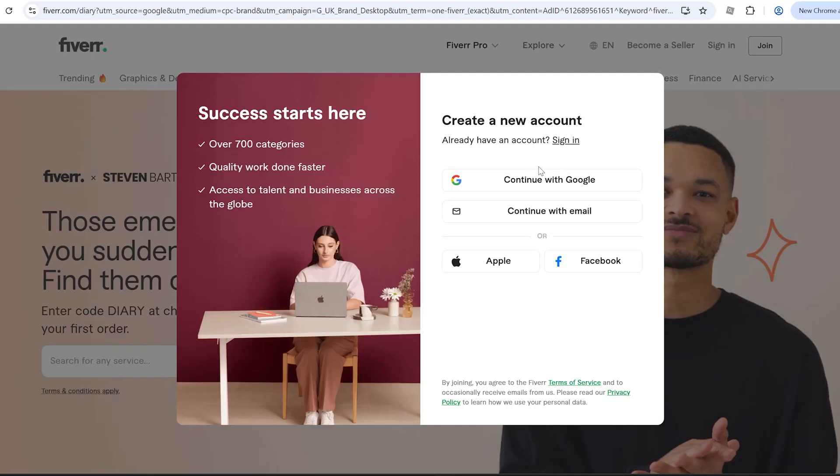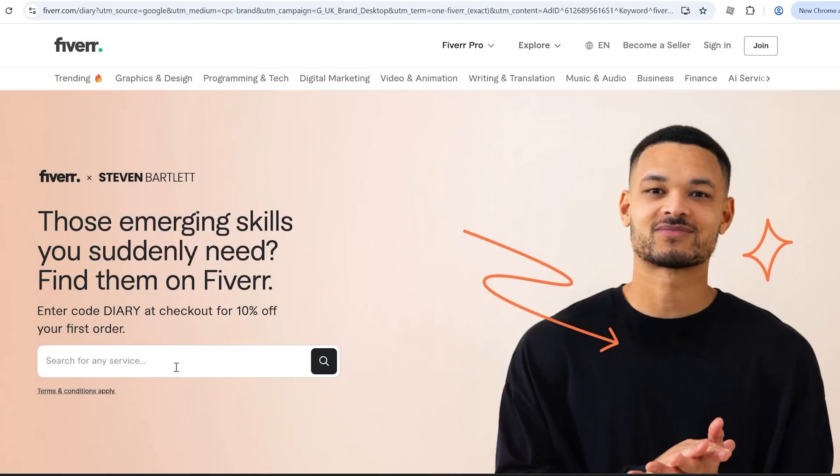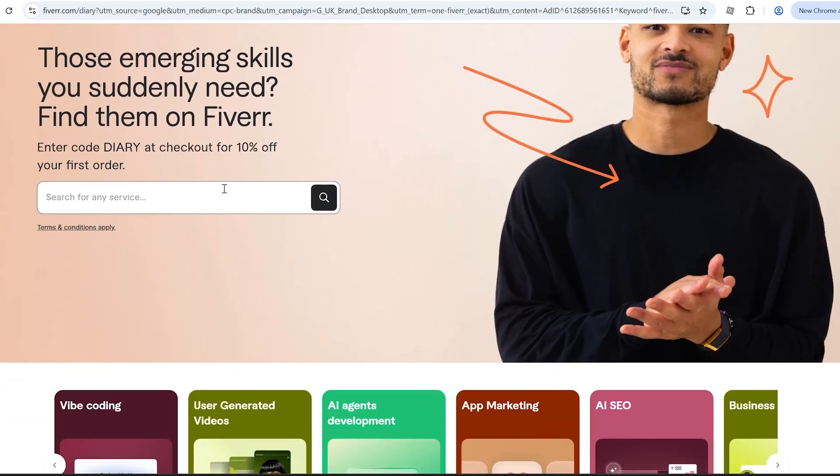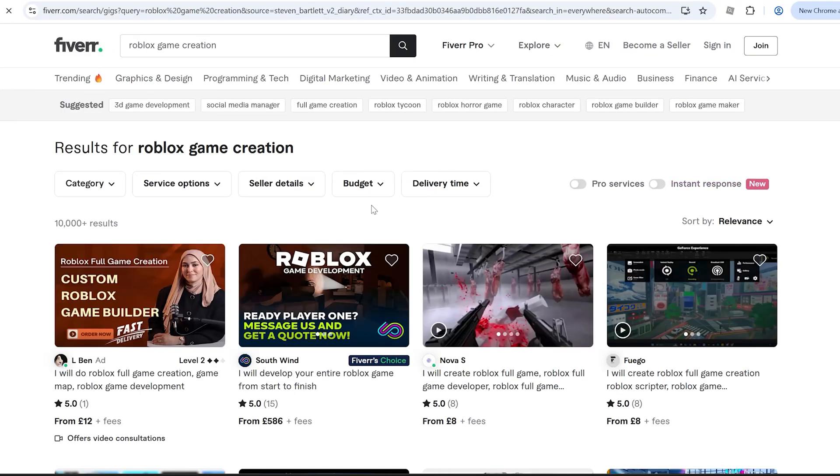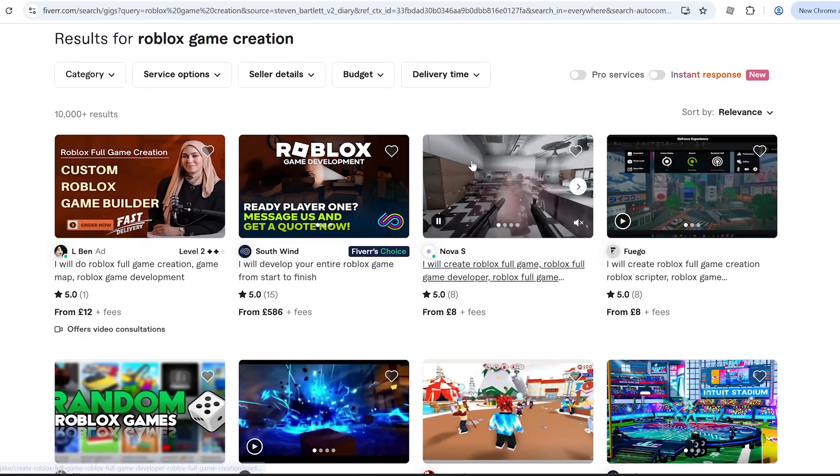When it loads up, you can go ahead and create an account if you like, but I'm just going to click off this so I can search for a service. What I'm going to search up is 'Roblox game creation,' which will show everybody on this platform who can literally copy a Roblox game for you.